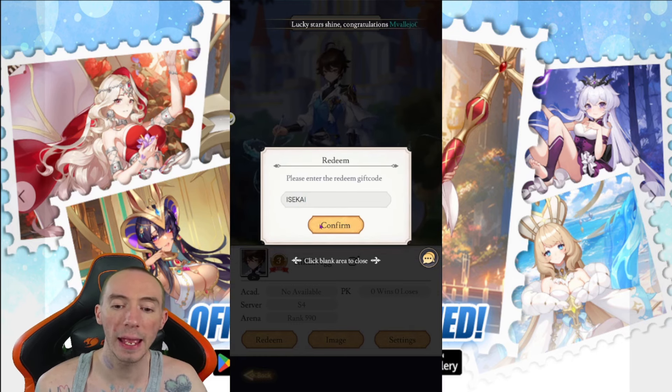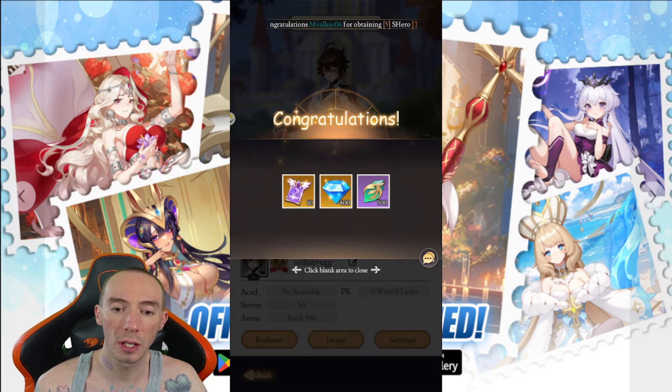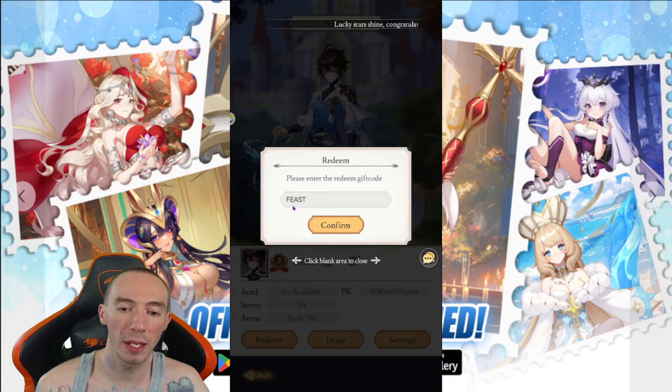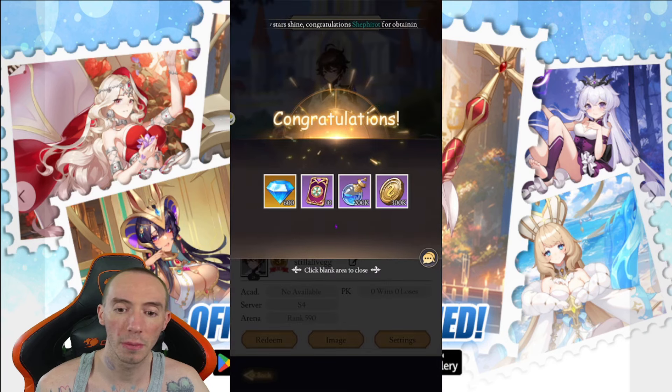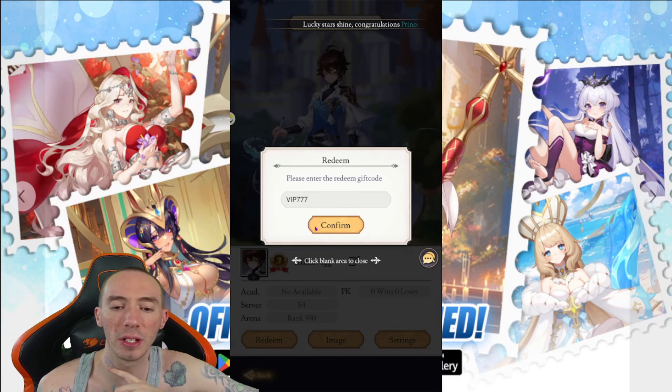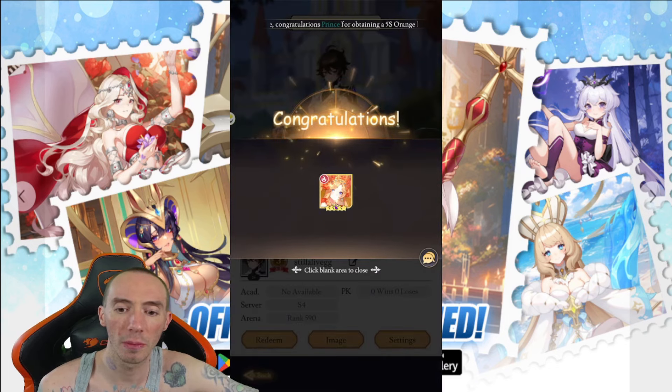Next code is ISEKAI — confirm — this gives us a 10 draw. Next one is FEAST — confirm — this gives us some diamonds and more free rewards. The final code is VIP777 — confirm — and we get ourselves a five-star fire character.